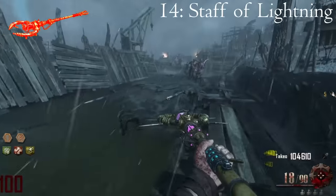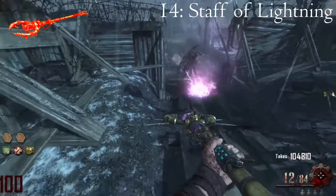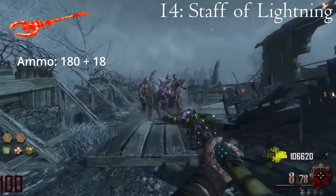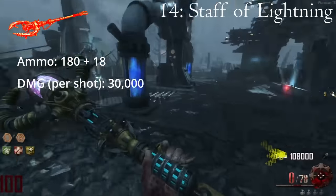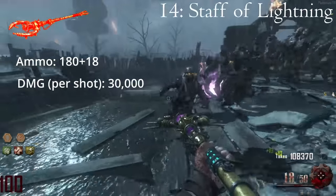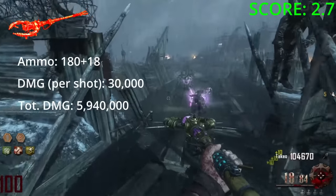The Lightning Staff is like the ugly outcast brother of the staff family — it's the staff no one wants to use and for good reason. This abhorrent piece of shit, when upgraded to Kimat's Bite, is able to spit out 198 shots, which is the most ammo out of all the staffs. That's about as far as accolades go, because it sports the lowest damage of all the staffs by far — only able to dish out 30,000 damage per shot. The total damage it can amount to is 5,940,000, meaning this staff is only capable of killing at absolute best three zombies on round 100.